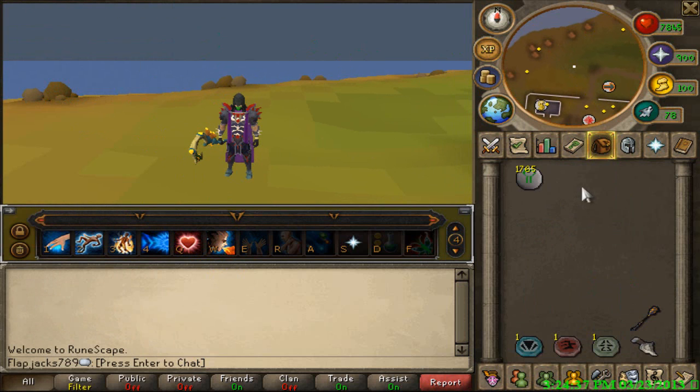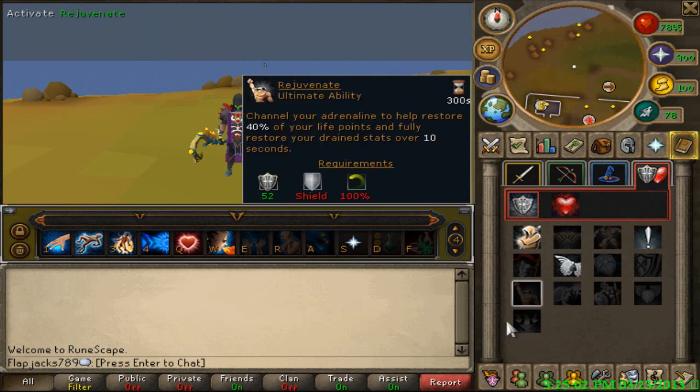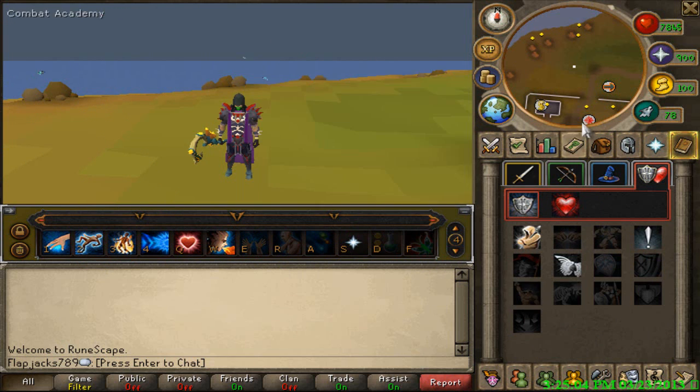Let's go into the action bar. This is the action bar I have: Wrack, Impact, Combust, Sonic Wave, Regenerate, Dragon Breath, Wild Magic, Asphyxiate, Omni Power, Quick Prayers, Alchemy, and Guthix's Blessing — if you've done the World Wakes quest. If you don't have it, just get a shield, because they drop shields, and put in Rejuvenate if you have 52 defense.